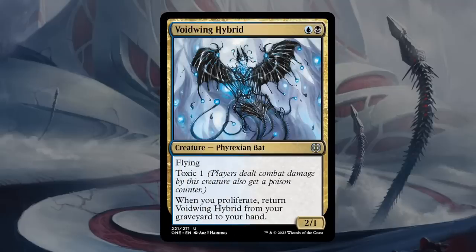Voidwing Hybrid is another blue-black card — a 2/1 Phyrexian Bat at uncommon with flying and Toxic 1. Whenever you see Toxic stapled onto a flying creature, it gets much better if you're trying to poison the opponent to death, as evasion is a big help. Whenever we proliferate, we get to return the Hybrid from our graveyard to our hand. The opponent is kind of forced to eventually trade for the Hybrid since it'll kill them — unless they've got a bigger flyer or reach creature. Assuming your deck has ways to proliferate, the Hybrid's going to be a nightmare. Hybrid gets a B.